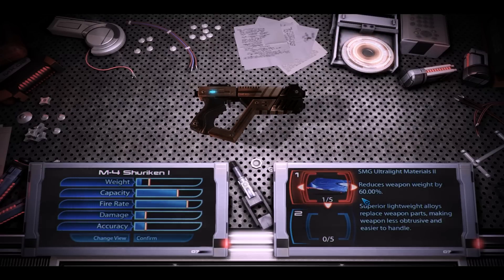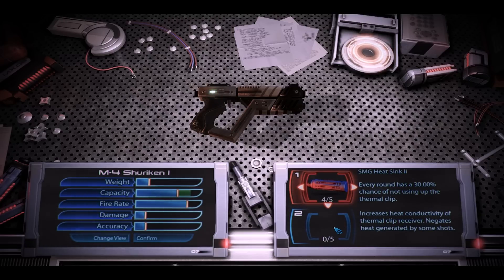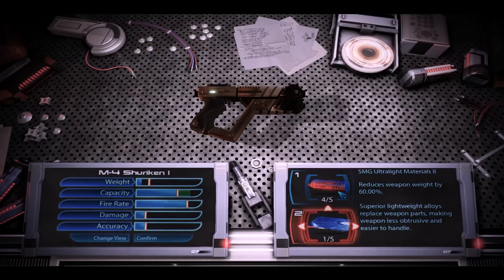One interesting thing you can do is use the ultralight materials mod — you can use it as an incredibly lightweight weapon for a powers build, to help maintain max power reduction, or use it as a tertiary weapon. Say you have a primary and a secondary; if you want an incredibly lightweight weapon, you can also use this SMG. Especially if you have a very high-level ultralight materials mod, it'll make it weigh essentially nothing, so you can use it as just a backup weapon when you run out of ammo for your primary and secondary.